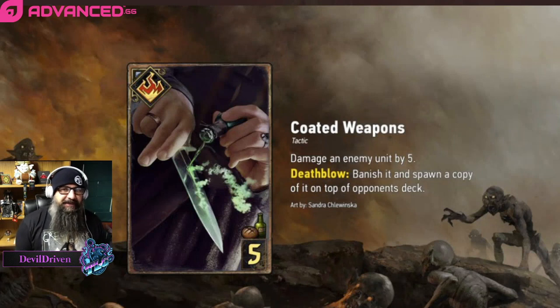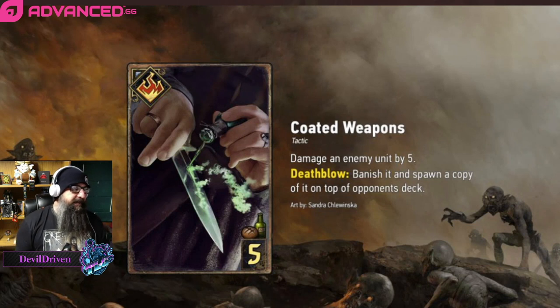Next one revealed by Apodja: Coded Weapons — damage an enemy unit by five, death blow banish it, and spawn a copy of it on top of your opponent's deck. So you can have some fun stuff here with Cantarella — kill one of their big things, possibly pop it off with Cantarella. If you want to get super meme you can use the guy that flips cards, but you might end up giving them something really good. Cantarella seems like the play here. Just having that unconditional five damage that they can't play around, unlike Assassination which has a ceiling of six but can be played around.